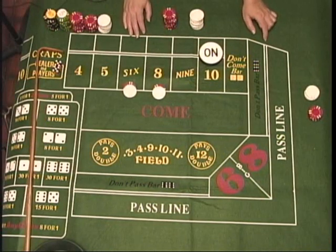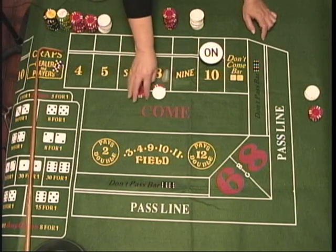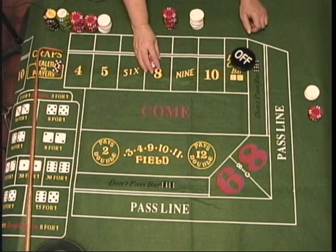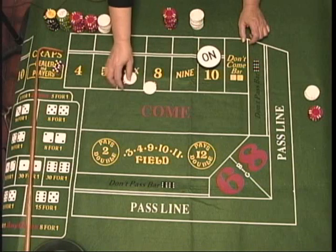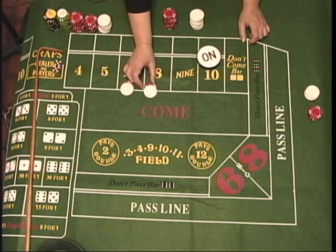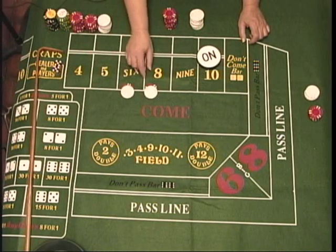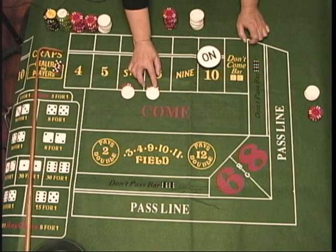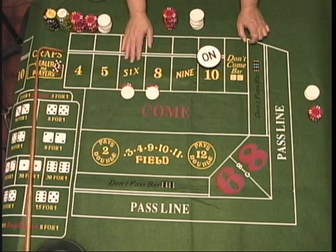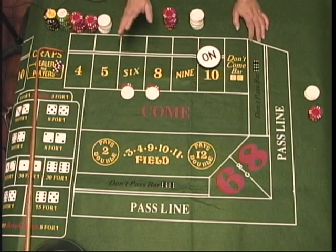This player is looking for a six or eight to roll before a seven. If a seven rolls, this all loses and gets put off. These are place bets and the dealer will put them on the line — not inside the square like the come bets, but on the line. And this chip that's offset here is not odds. You don't take odds on place bets. You just make the bet.